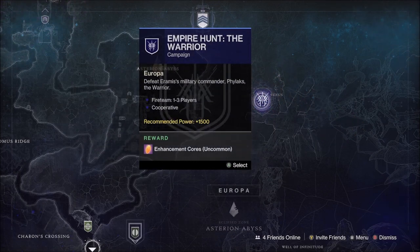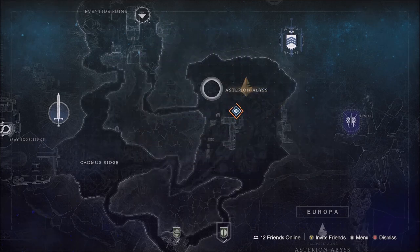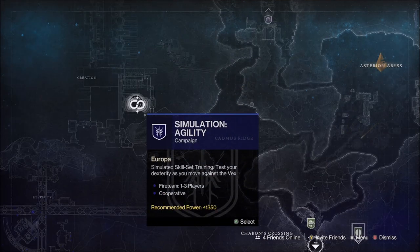On Europa this week, Phylax the Warrior will be the Empire Hunt, the Asterian's Abyss will be the Eclipse Zone, and the Exo Challenge will be Agility.